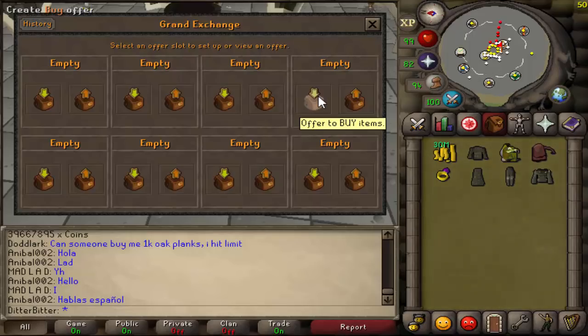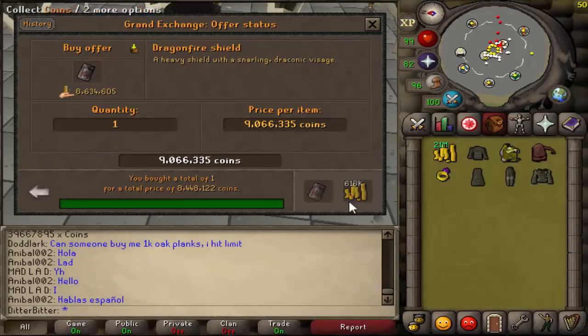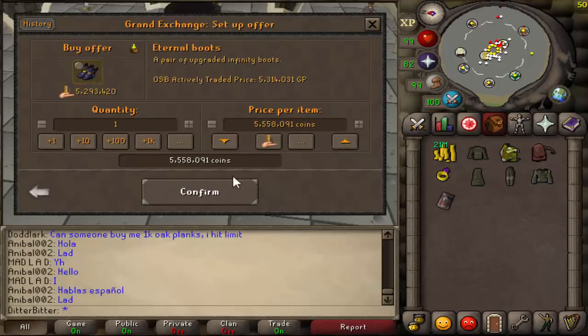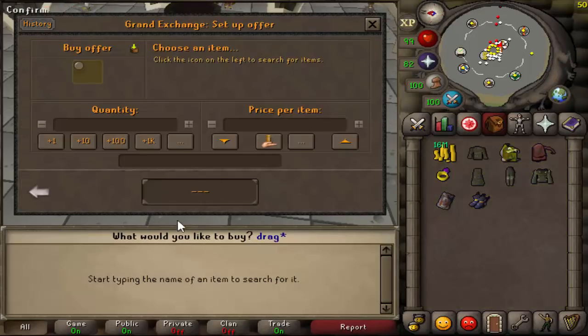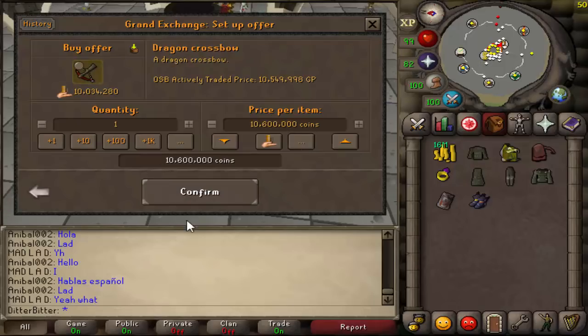I definitely want a dragonfire shield - that's going to be my tank shield. I don't think I'm going to be using a defender anymore. 8.4 mil. I'll get an ancient wyvern shield eventually. Do I want eternal boots? How much do they cost? Yeah, I think I'm going to get those. I want the dragon crossbow as well, which is about 10.5 mil right now. Let's put it in for 10.6. I bought for about that much.